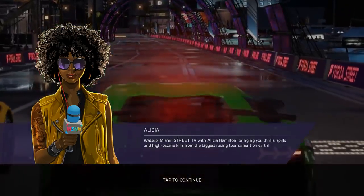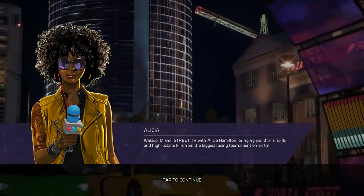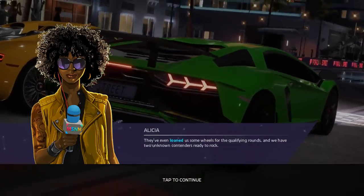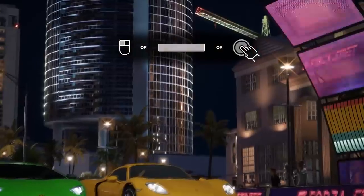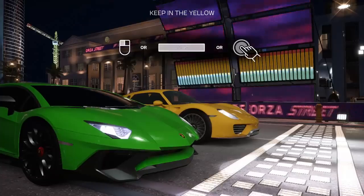Straight away I can see there's Forza logos everywhere. It seems like a Forza model and a Forza number plate. We're just going to go ahead and see what this racing game is all about. I've just loaded it for the first time and we seem to be on space bar. I'm going to use the mouse.